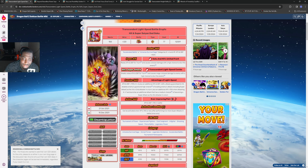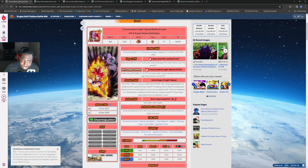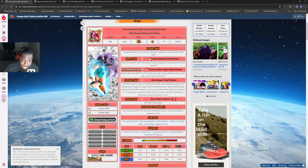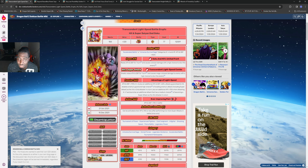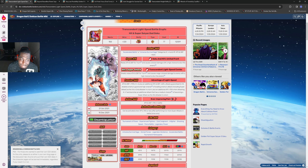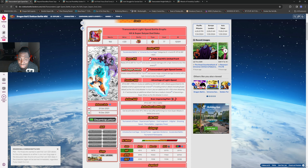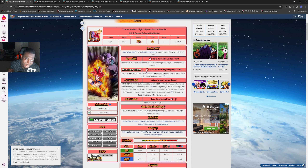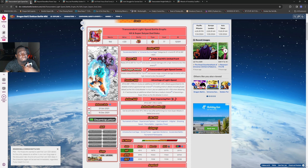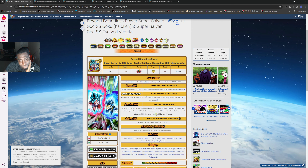This Goku and Vegeta duo - I consider them almost a duo by themselves - these boys haven't gotten any love. They're 2020 units and they really need a lot of things going for them. This could be a unit we could see get an EZA - there are a lot of units that only have their first EZA that really deserve it and haven't gotten any love. Hopefully this unit does get some love and can shine on Universe Survival Saga team and all the other teams they're on. They have good animations and it's a waste that these units aren't being used.